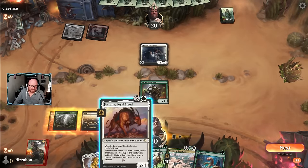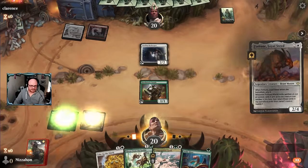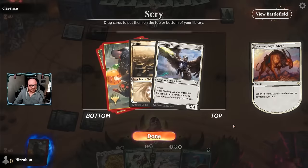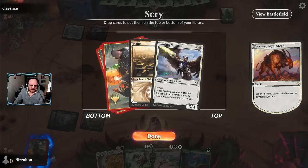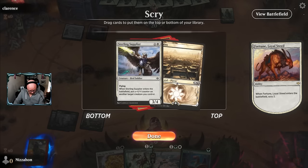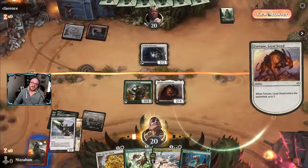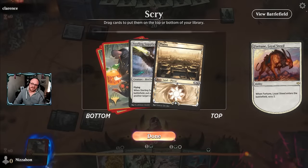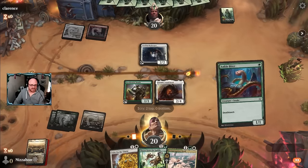Scry two. We're a mana short on Sterling Supplier... well actually we're not. If Hard Bristle Bandit's still around we do have it. I think we want to draw the land first, and then we leave it the same. Then we'll also play Ankle Biter. Sheriff of Safe Passage - okay, it's not going to be that scary in the immediate future. I think we go ahead and saddle and attack.